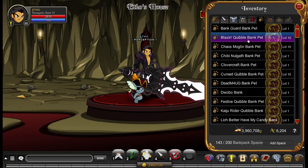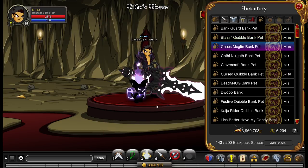We've got one of my favorite genres of bank pet, which is the quibble bank pets. This is the blazing quibble bank pet. I like these ones because they sort of fit a consistent theme, and the small additions to each quibble bank pet make it unique — just a little twist on the classic quibble bank pet format. This one here is called the chaos moglin bank pet, quite an interesting one.